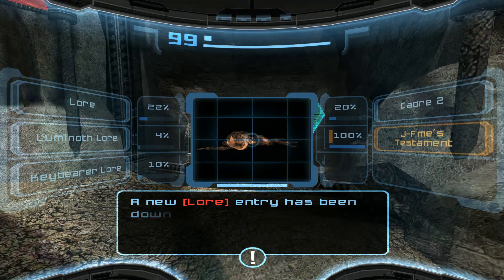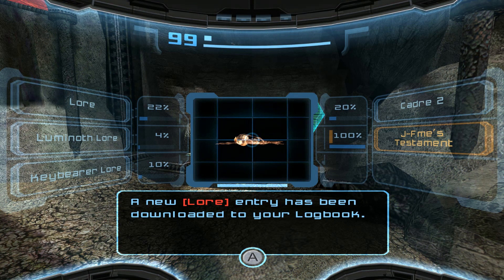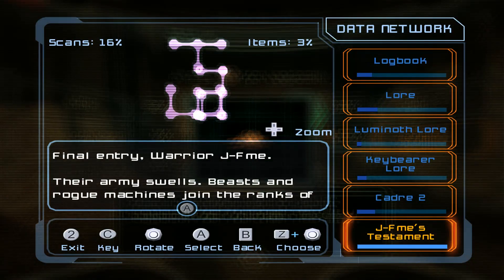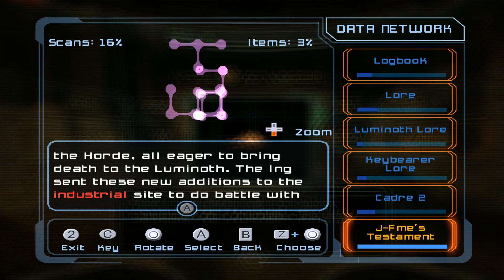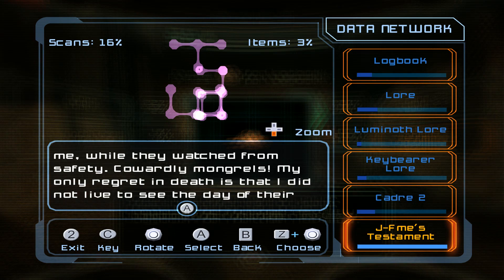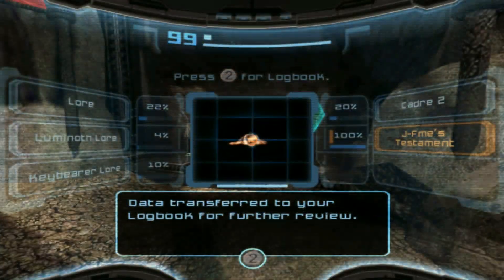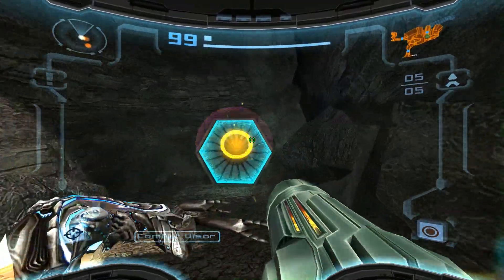So you see these more ornately dressed dead Luminoths — these are lore scans. Keybearer lore. Final entry, warrior J-Fumi. Their army swells. Beasts and rogue machines join the ranks of the Horde, all eager to bring death to the Luminoth. The Ing sent these new additions to the industrial site to do battle with me, while they watched from safety. Cowardly mongrels. My only regret in death is that I did not live to see the day of their defeat. May it come soon. We got you covered, buddy.